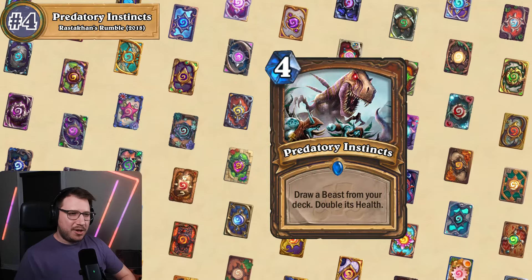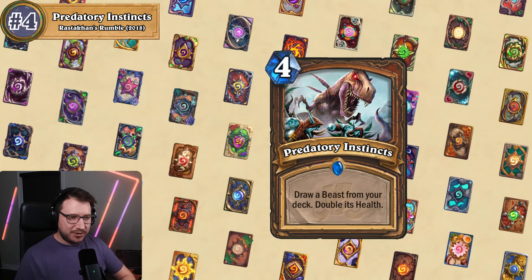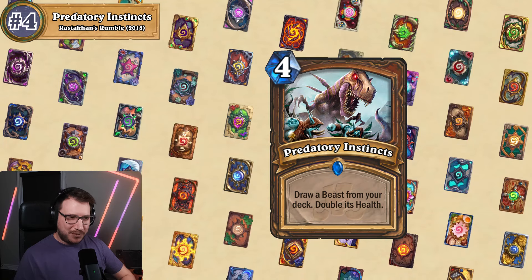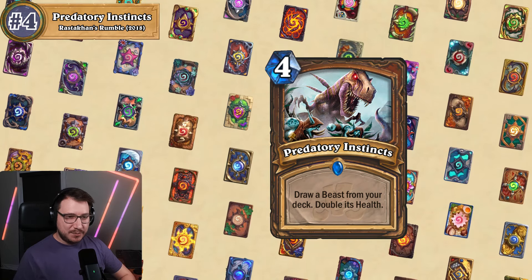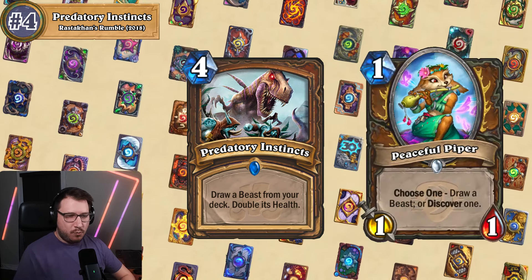At number four we have Predatory Instincts. It is a four mana druid spell that says draw a beast from your deck and double its health — and this is just terrible value for the mana. Comparing it to similar cards: Peaceful Piper is a one mana 1/1 that tutors a beast, and Living Seed is a two mana spell that tutors a beast and reduces its cost. You're essentially paying three mana to give the beast you draw six or eight health. It's just too slow and not worth it.